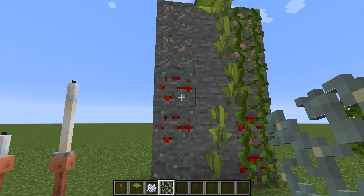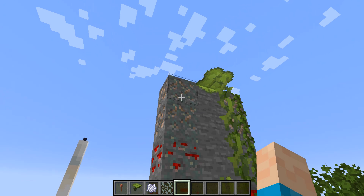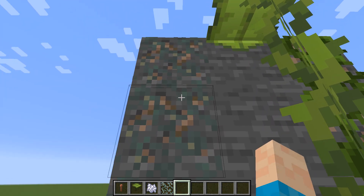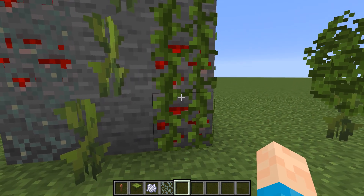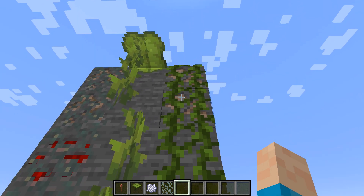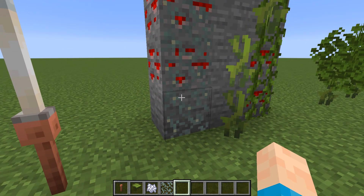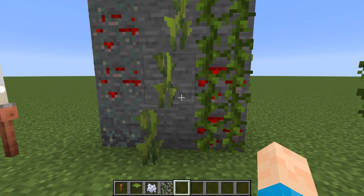You can also use glow lichen — I'll just call it lichen — and when you cover it up behind redstone, iron, or copper it looks quite different and gives a nice effect. It's kind of similar with vines: the vine with redstone looks like cherries, and you can do a vine that looks like some different type of fruit. The lichen version looks a bit odd and I'm not really sure what you'd use it for, but I'm just throwing that one in there.